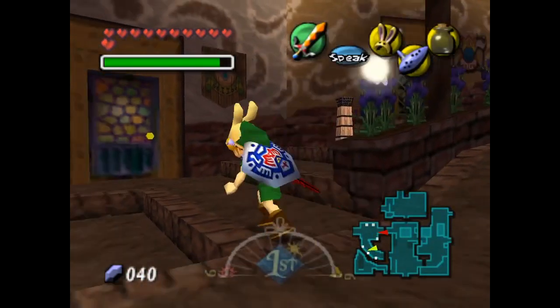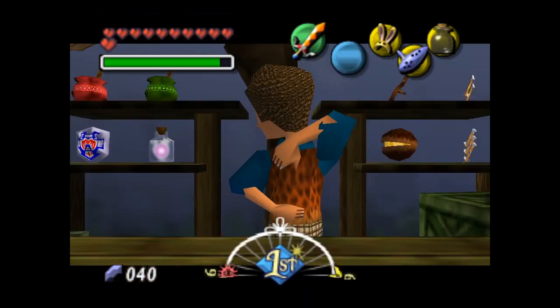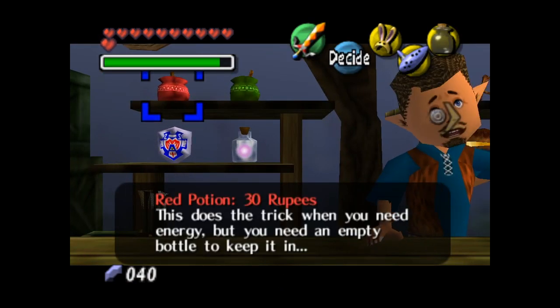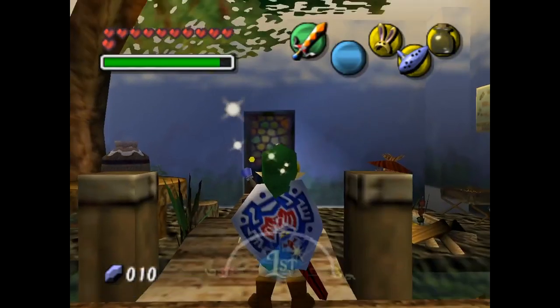And then, let's see — here we got the trading post. I was forgetting which one it was. So what I want to do here — I want to get a red potion here. Not to use personally, but for something else that's coming up.